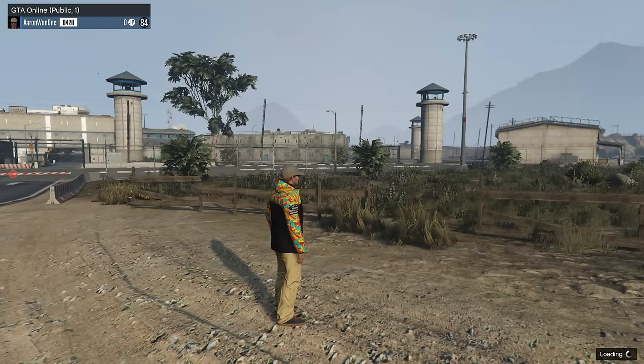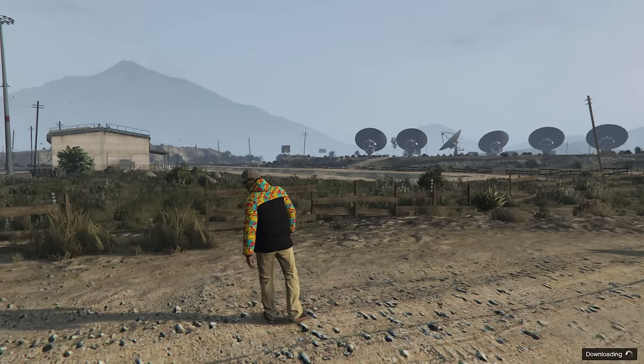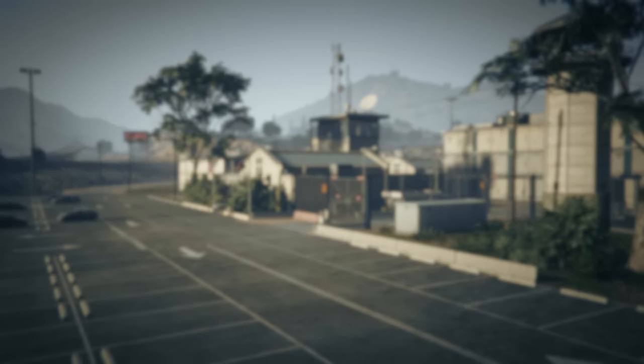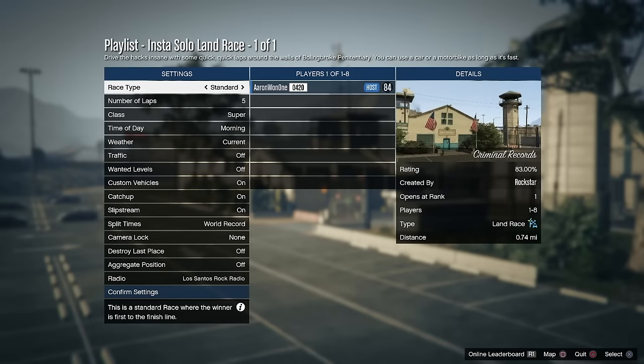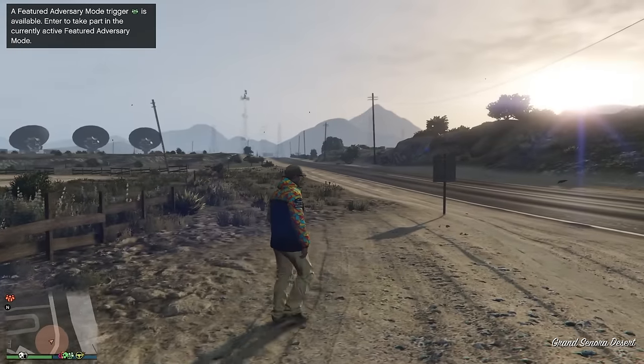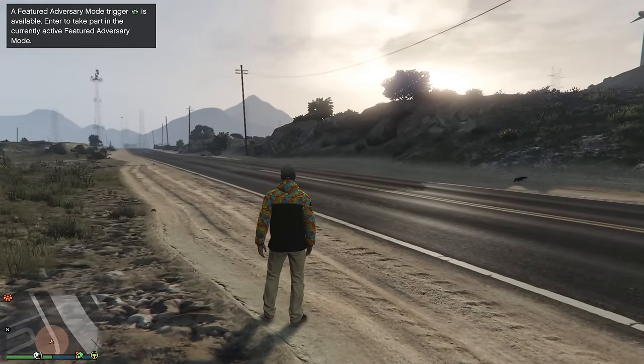I'm going to hit down on the D-pad. And as you can see, I'm in a public solo lobby — there's only one person in here. It's actually going to pull you back into the game again. You're going to see the main menu come up. It's a little glitchy, but from here all you have to do is press Circle again to quit the job, and you're going to spawn right back in. And there you go — you can do all your CEO missions.